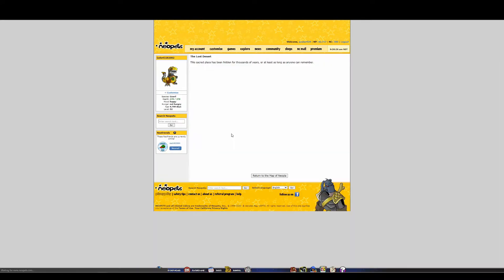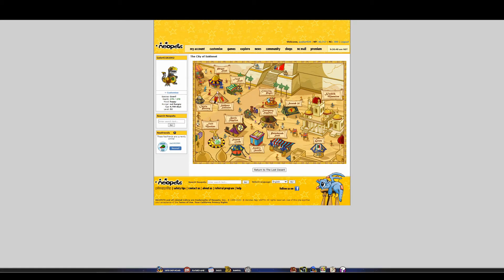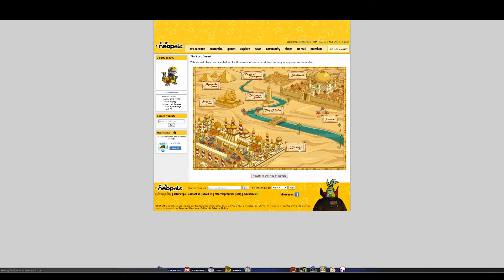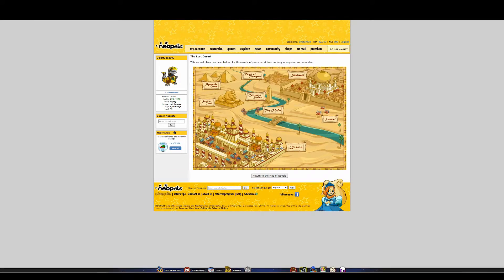So here's the Lost Desert — it looks pretty different from how I remember it honestly. Here's Sakhmet — they mentioned this area. You can see everything here; the Fruit Machine is one of the dailies where you can just spin it and might get a paintbrush or something. There's not much more to see here. This area was added later on — I don't remember exactly when.